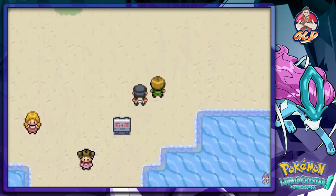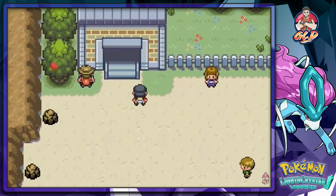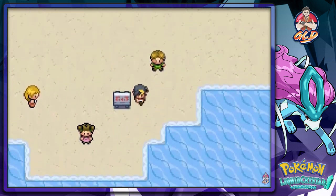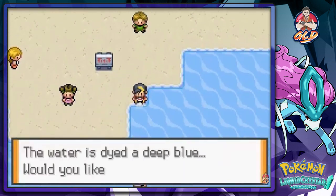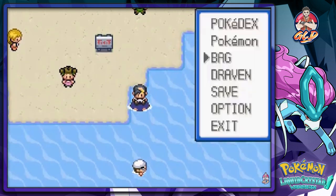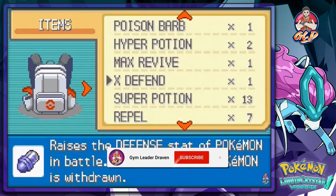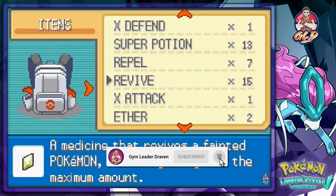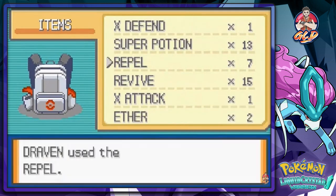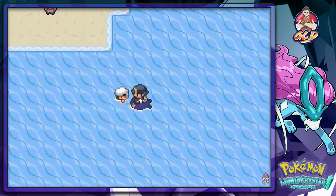That right there is a point of interest, and the other one is the Battle Tower. I don't really want to go there right now since we're doing Pokemon Liquid Crystal. Let's go straight to the main story — we're going into Cyanwood City to get that Secret Potion that we so desperately need.